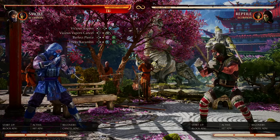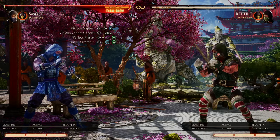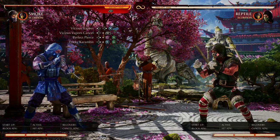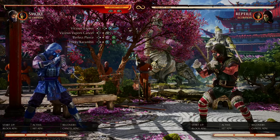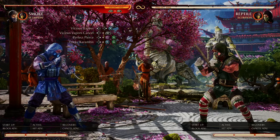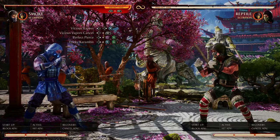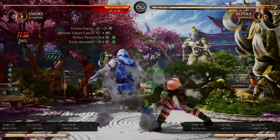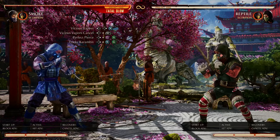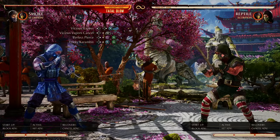The best way to understand the vicious vapor cancel is by a term called buffering. What buffering is, is doing the input of the combo and the special move before the physical reactions of those inputs resolve on the screen. So what you're going to see on the left side of the screen is me doing the input before the physical action resolves on screen. You'll notice that the inputs will appear on the left side of the screen even before the actions of Smoke complete.